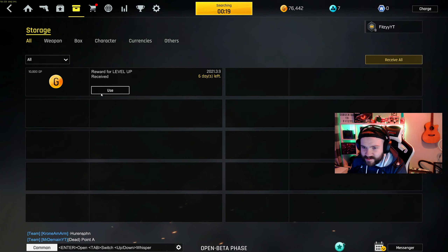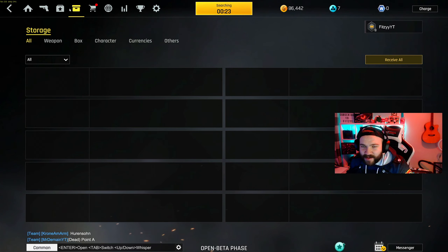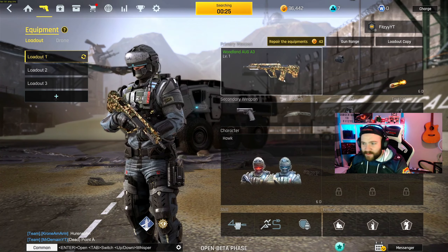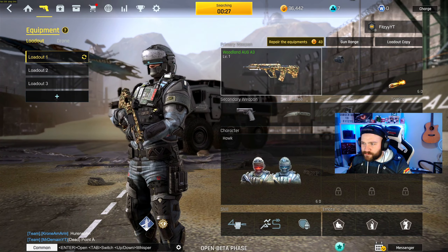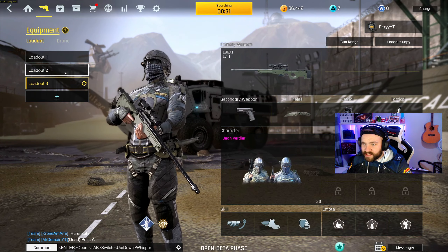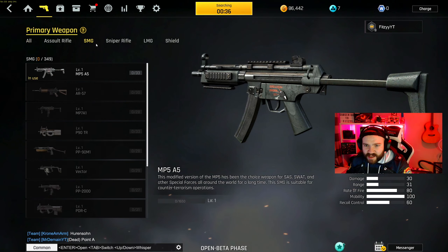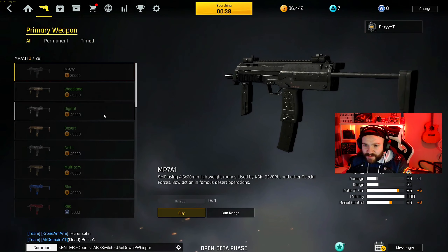We just got 10,000 coins — there we go, we're making back currency. These coins are what you use to buy weapons. I think I might have won this one. I bought this L96 — I wanted to replace the MP5. We'll keep it SMG — say MP7.